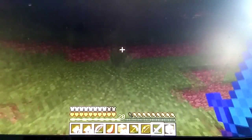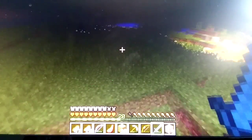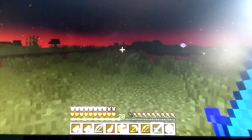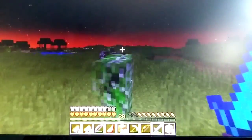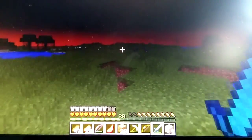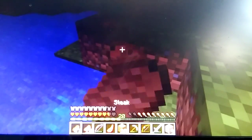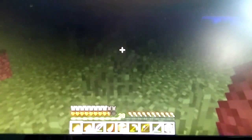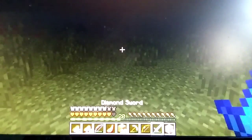If you noticed the enchantments I had on things, I'll probably go over those at the end. Since there's a creeper here, I'll go over my strategies. What I like to do with creepers is just walk through them — they'll actually just explode if you walk away from them. One of the most pesky creatures in Minecraft, all you have to really do is walk through them and boom, they're down.